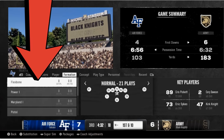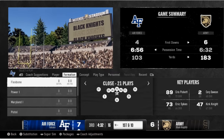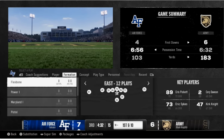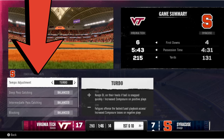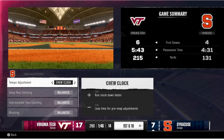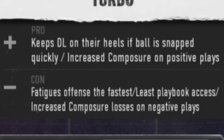We get a look at new plays including the flex bone, power-I, Maryland-I, pistol-I, and the close formation — very unique, condensed looks that appear to be from an Army/Navy-style playbook. Then they go over new coaching adjustments including tempo: you have chew clock options and a new one called turbo, which is going to be annoying for defenses trying to adjust but also wears the offense down the fastest.